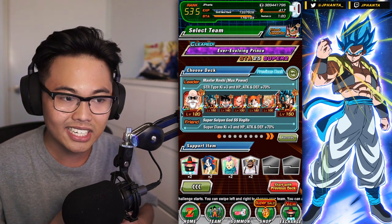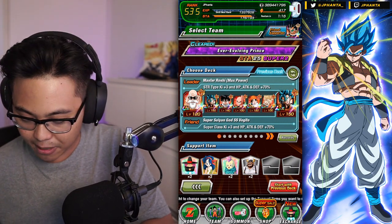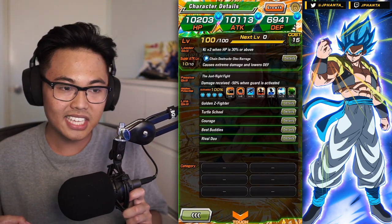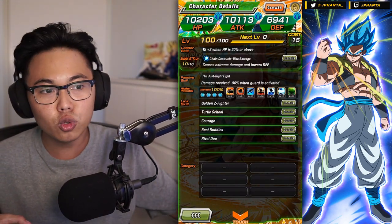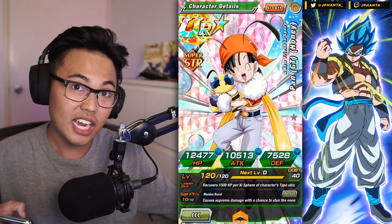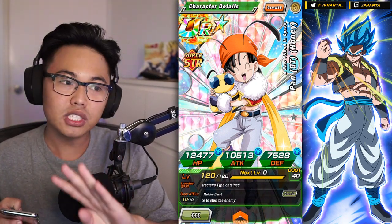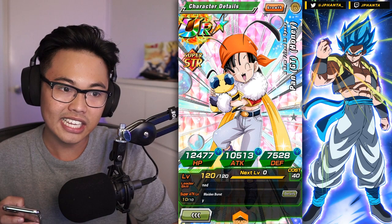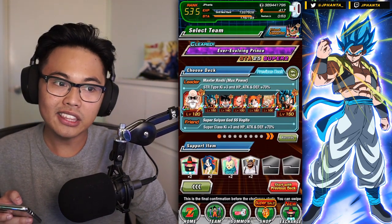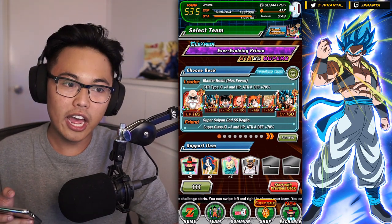Then we have Krillin — he's a damage reducer, he's in the Barber Shop category. He reduces damage by 50% when guard is activated, so anytime he blocks a physical attack, which is 100% of the time in this event. Then we have B-Pan: she reduces damage as well, she has the stun, and you can stun on the first four phases of this event, which is really good. You also get the healing passive — super useful card.